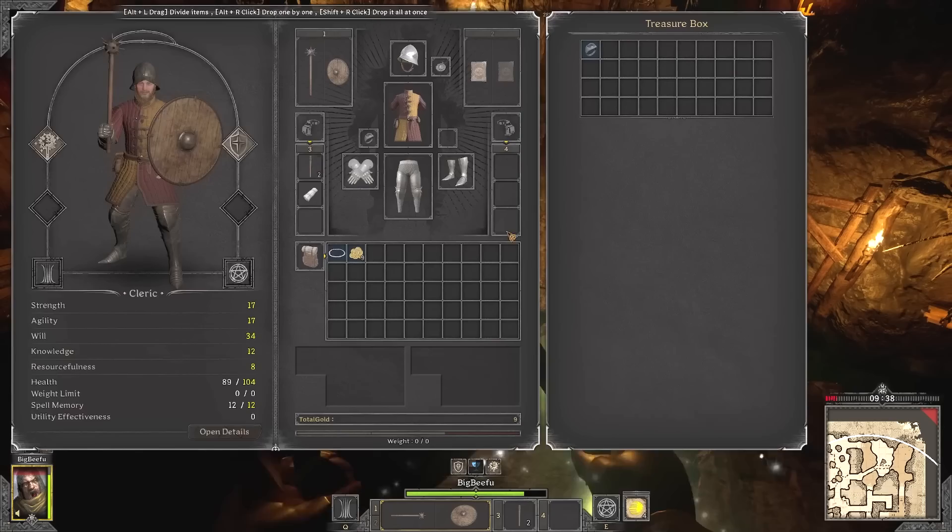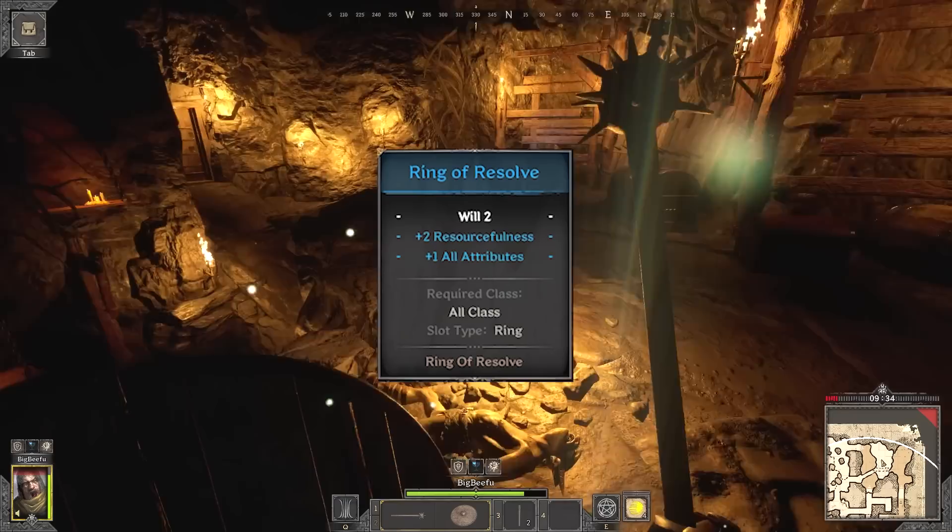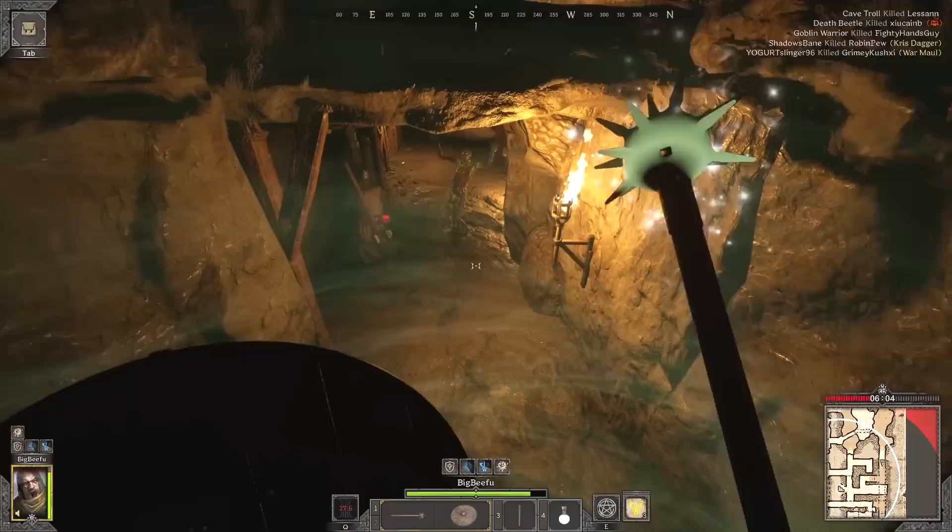On my next run, I managed to find a nice blue ring with two will and plus one all attributes, which is really good for a cleric. Will gives you more magic damage, and attributes are just better stats overall.